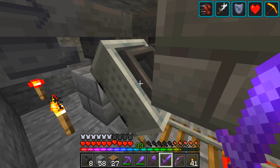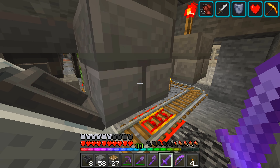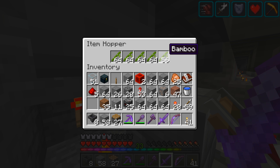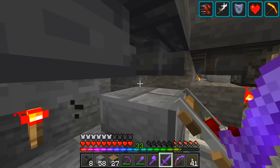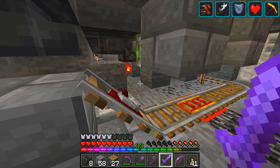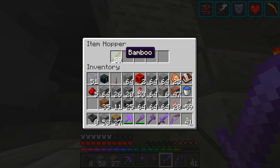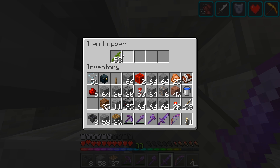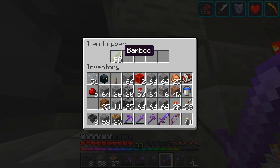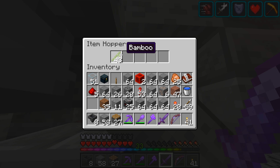Brilliant. So once it gets to absolute full minecart, it will go off and unload itself to wherever it needs to go. Off it goes — goodbye, go do your thing. One thing I've realized with this minecart loader is you need eight minus the desired amount of items you want in the minecart before it sets off. So if I put 64 items here it would not set off when full, but when I have 56 in there, it does. It's a very specific amount — don't ask me the workings behind it.